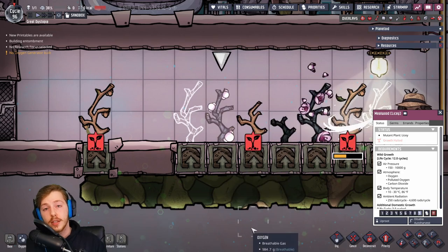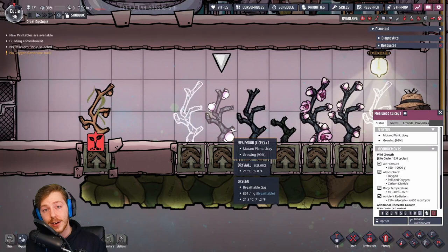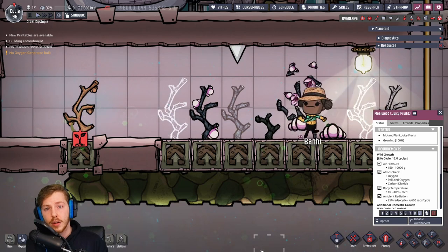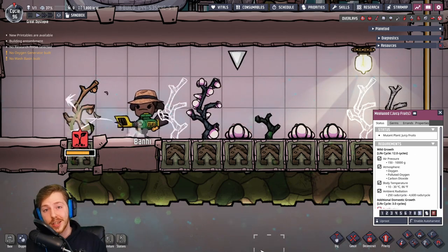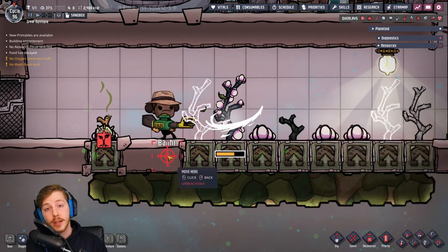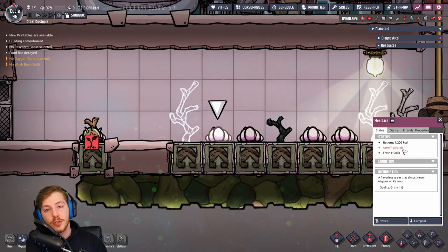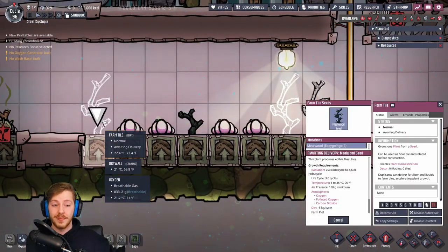Every single one of these 10 mutations requires 250 rads per cycle, which is a lot of radiation to cover an entire farm — an absurd amount depending on your colony size. Besides that, mutated plants do not drop seeds again. There could be a workaround that hasn't emerged yet, but currently you should expect no seeds from your mutated plants, meaning you'll have to keep a population of normal plants growing anyway. Out of a hundred plants exposed to 80% radiation, you can expect about 25 mutated seeds, and assuming even distribution, you'll probably get only two to three of the specific seed you're looking for.